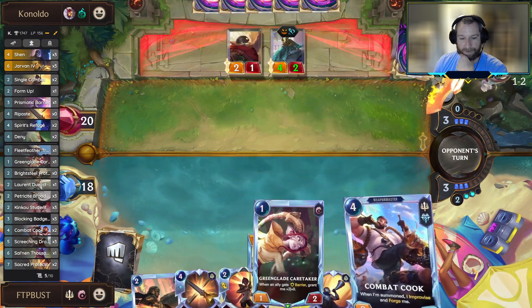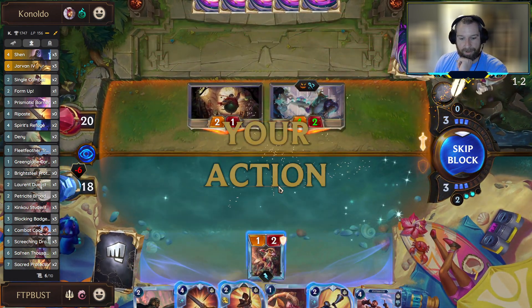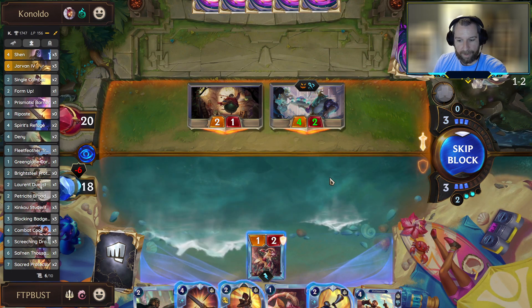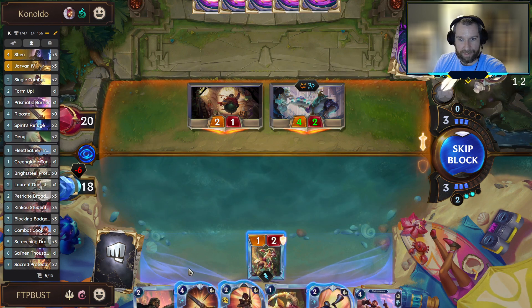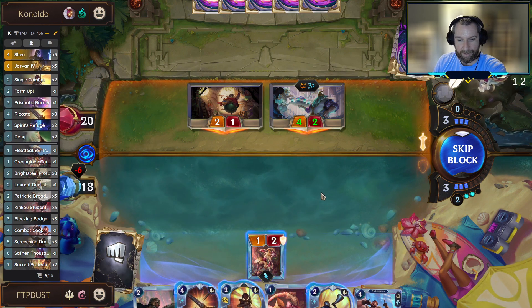We'll see if we get to pop off this turn. Maybe we should have dropped the Greenglade Caretaker last turn so that we would be in a space to where if the opponent didn't open, then we could drop the Brightsteel and be able to get out in front of this a little bit more.